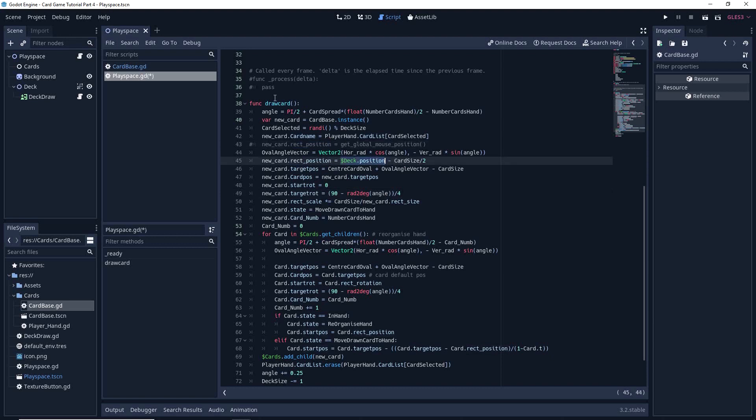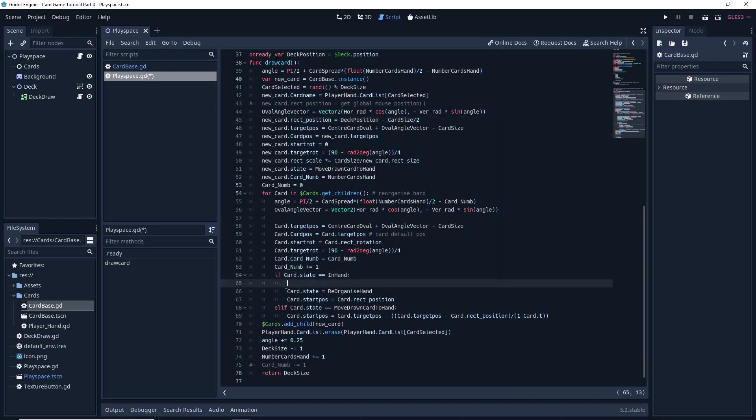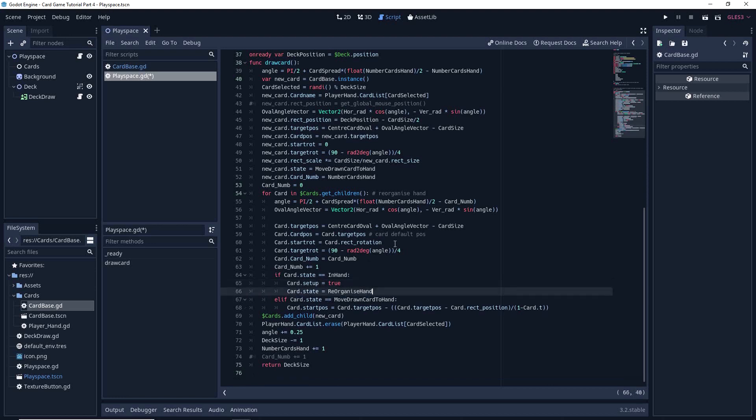We can also save the computer a bit of work by having this deck position as an on_ready var. We also need to update a couple of things down here because we now have the new setup function. For this bit of code to work correctly, we want to tell that the setup is true so we can re-update a couple of the values. Also because of the setup, we don't need to define the start position here.